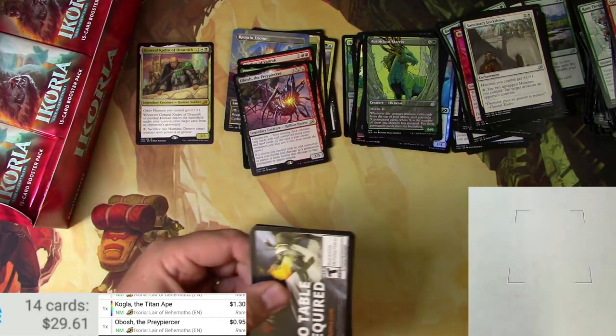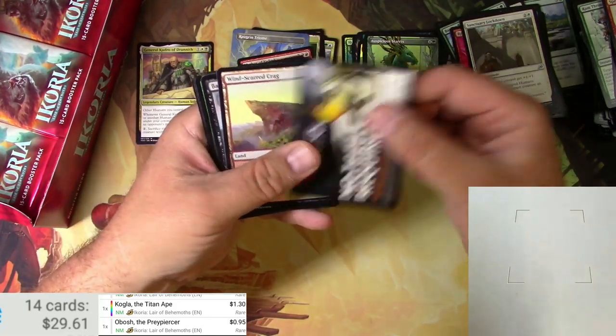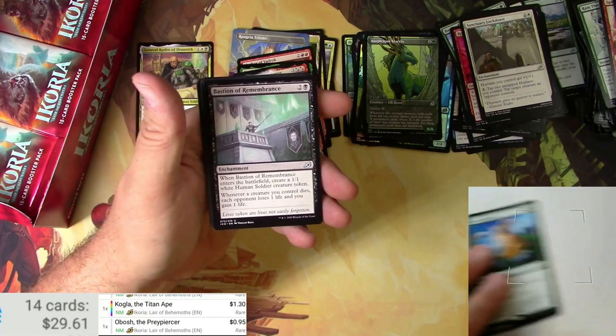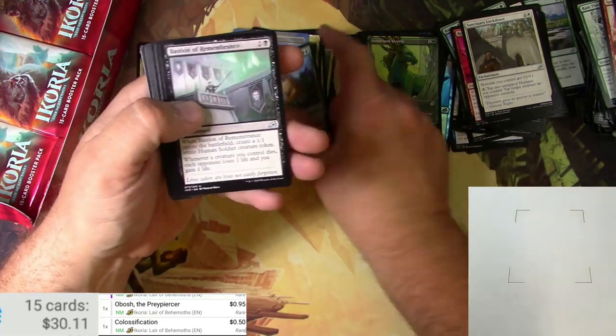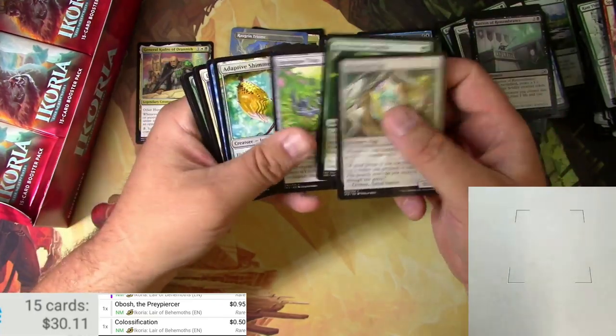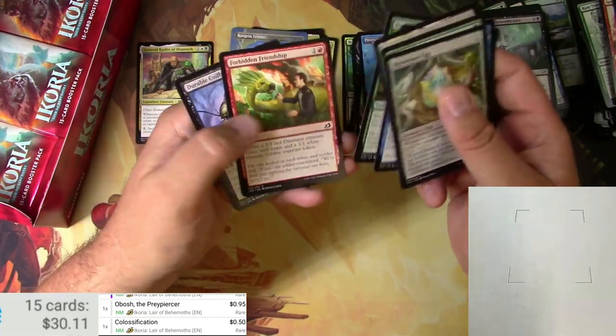Can we get five mythics out of this box again? Windscarred Crag and a Colossification — just 50 cents. Pouncing Shoreshark — a shore shark in the she-shed!